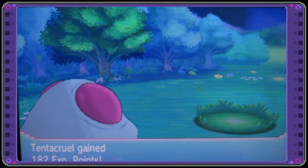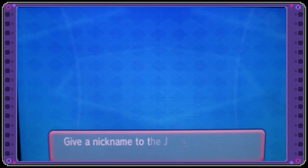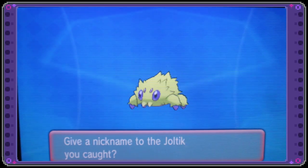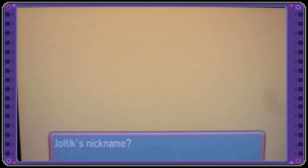So there is my shiny Joltik. Oh, that's so cute. I'm so excited. This is a great patch of grass to work in for Dexnavving. We're going to give him a name, and I want to call him Twitchy.